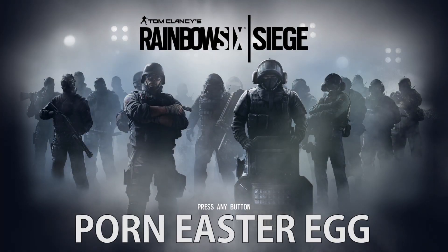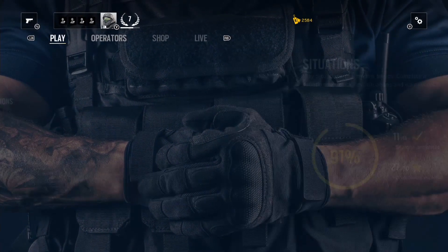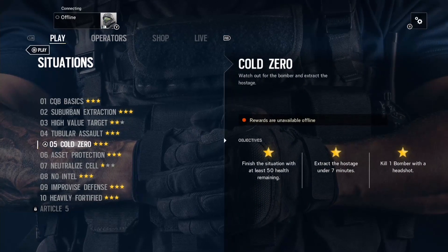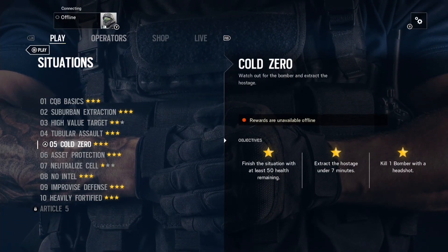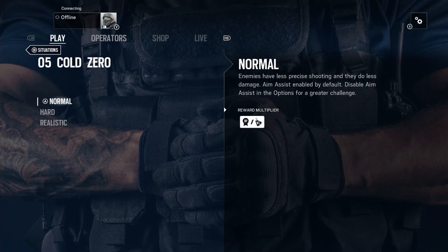Hey guys, what's going on? It's Esther Ednog here with Dox2o2 and we're looking at a very, very naughty easter egg today in Rainbow Six Siege. It is a fun game with some funny easter eggs and this one is in the situation called Zero where he plays Glaz, and I think it's in Germany or something.